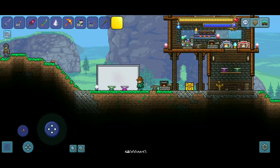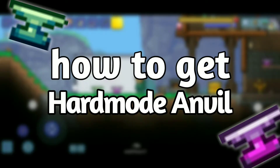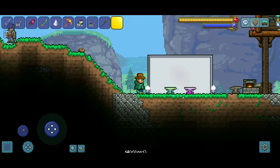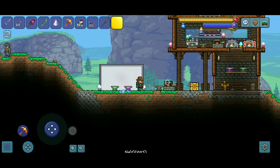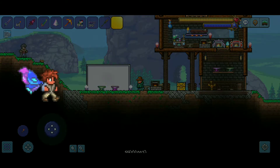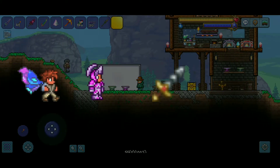Hello there, Ashran here. In this very short guide I will be sharing how to make hard mode anvils. Hard mode anvils are special anvils required to craft hard mode items, for example wings, hard mode armors, hard mode whips and weapons, etc.